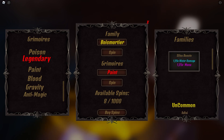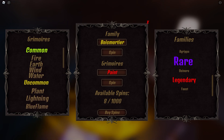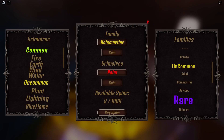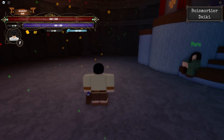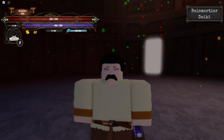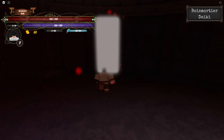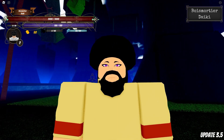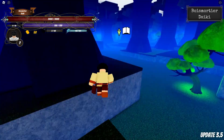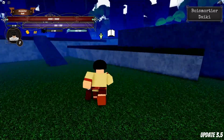Now I just need to spin for a family and hopefully get a good one. I'm down to eight spins and I've been getting insanely shafted on family rolls. The rates for family might be lower than grimoires but they don't show you. I decide to keep the uncommon family Mortier mainly because it gives a 1.5 speed buff. Out of nowhere I literally get a mustache and hair — and we finally have our paint grimoire.